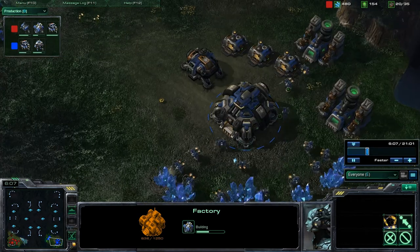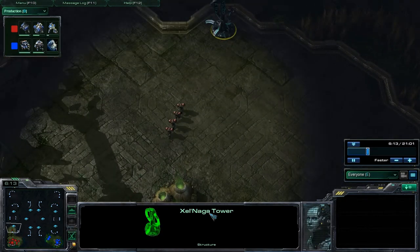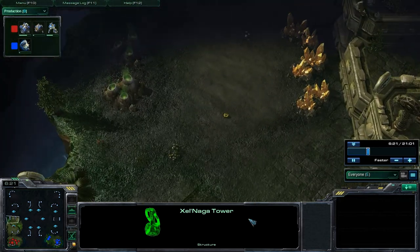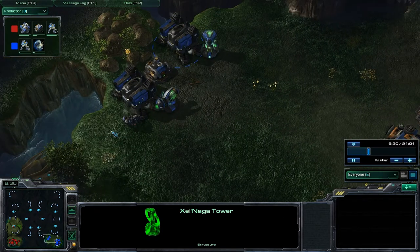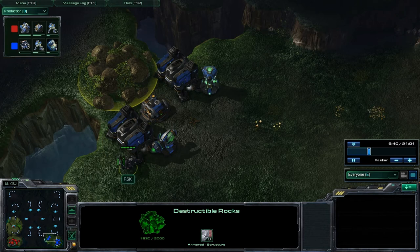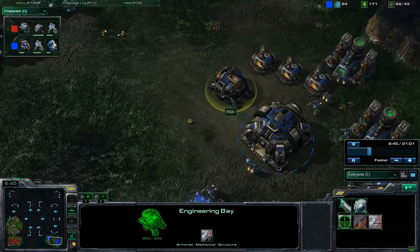I don't know why he was coming over here - I guess to go to the Xel'Naga Tower, just to regroup and spot anything else in case I was trying to rush around through the back, or even if I was trying to grab the gold expansion. I start sending both my racks to the destructible rocks, and I'm just going to work on those right now, getting ready for a push.